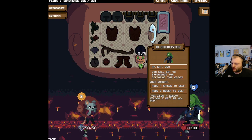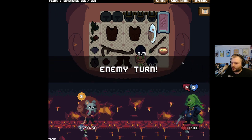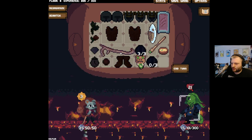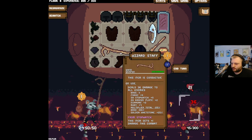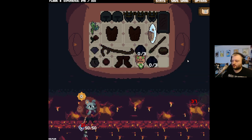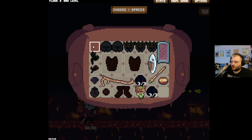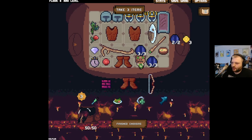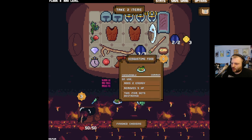Look at this asshole — blade master. He starts off with spikes but he doesn't generate spikes as we hit him, so we should be fine to kill him now. Almost. Okay, that was a little scary for a second — I was like, wait, what happened?